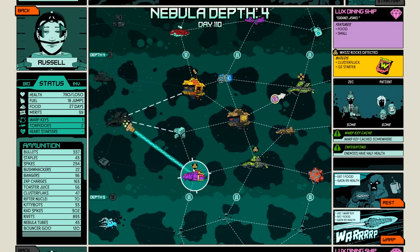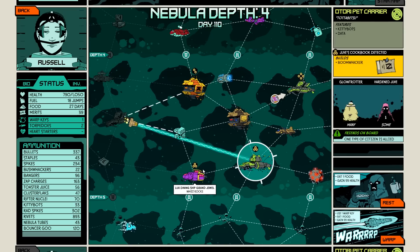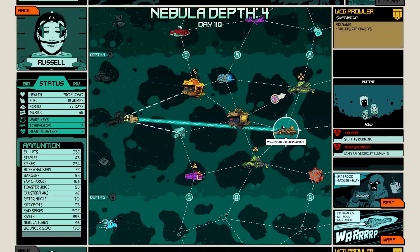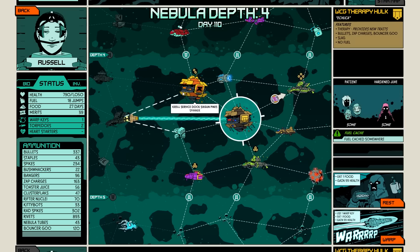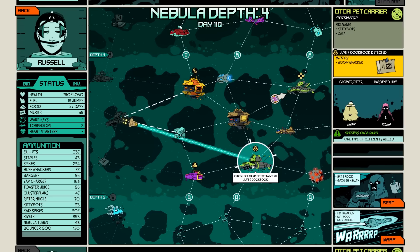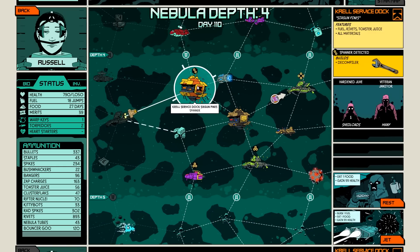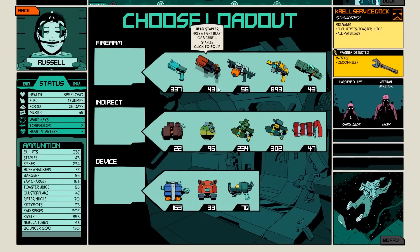What else do we have? Warp key in there. Enemies have half health — that'd be nice. I could go down and then up, or I could go over, down. This one would be fun just because everybody is allied. But it's not great. I'm going to head for this one. At this point I'm feeling pretty confident in my loadout.